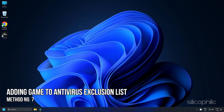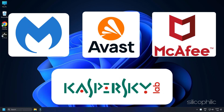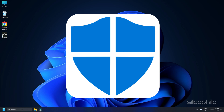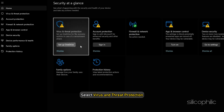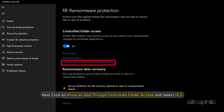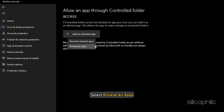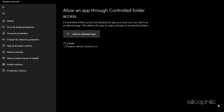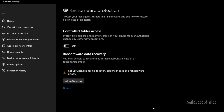Method 7: The next thing you can try is adding the game to the antivirus exclusion list. If you have any third-party antivirus, add the game to the whitelist or exclusion list. For Windows Defender, type Windows Security in the search bar and select the top result. Go to Virus and Threat Protection, scroll down and click Manage Ransomware Protection. Click Allow an App through Controlled Folder Access, select Yes, then Add an Allowed App, and choose Browse All Apps. Browse to the F1 23 installation folder and select the .exe file. If that doesn't fix the issue, try disabling the Controlled Folder Access toggle.